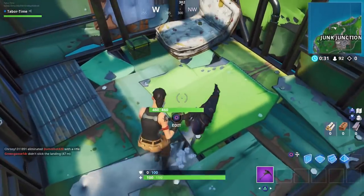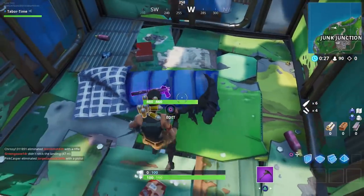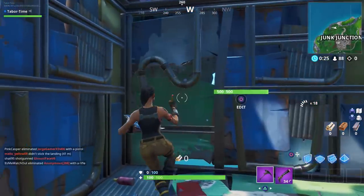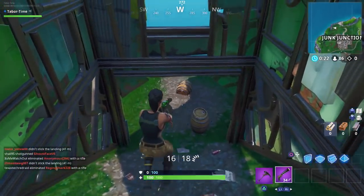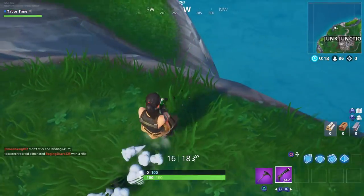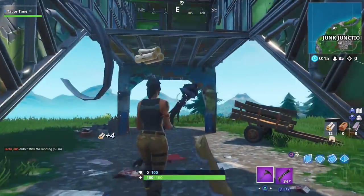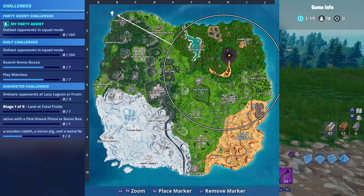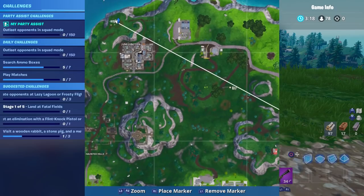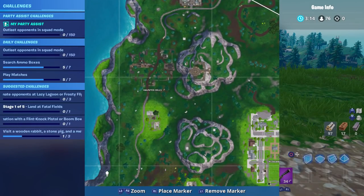Here's the llama. We'll grab a weapon - we're probably gonna have to kill this guy. Looks like he took himself out of the picture. Just in case you didn't know, this is where the llama is - top northwest of the map.